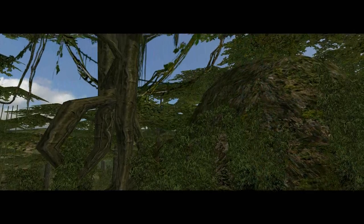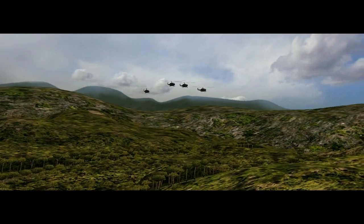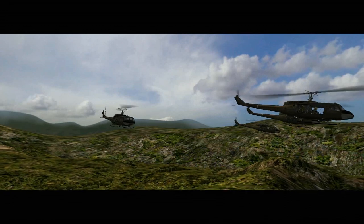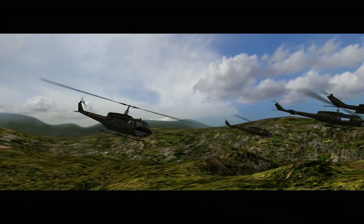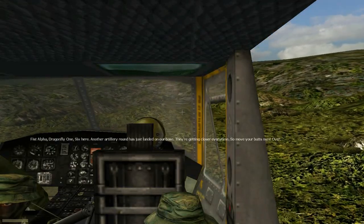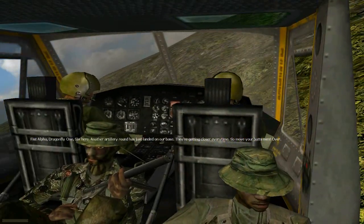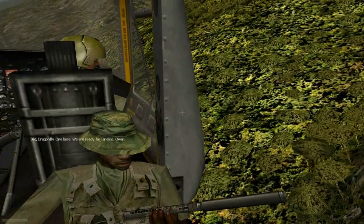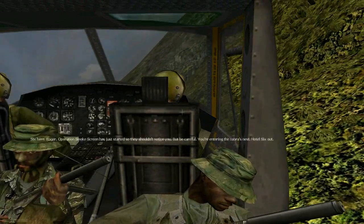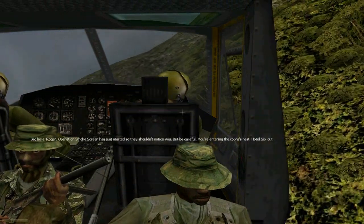That must be the howitzer used to fire at Neupec, to cause trouble for special forces. This Alpha, Dragonfly 1-6 here: another artillery round has just landed on our base. They're getting closer every time, so move your butts. 6, Dragonfly 1 here, we're ready for landing. Roger, Operation Smokescreen has just started, so they shouldn't notice you, but be careful — you're entering the Cobra's nest.